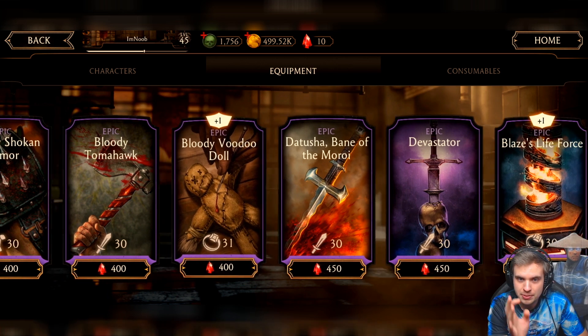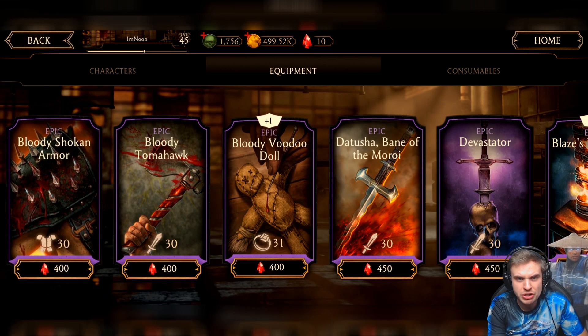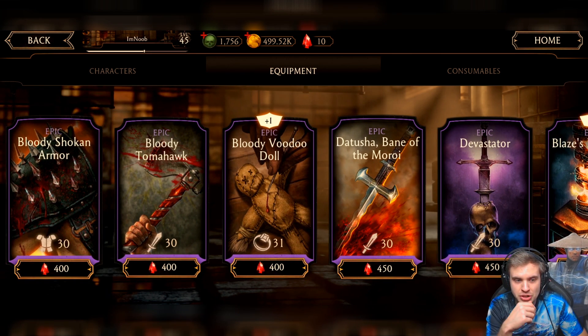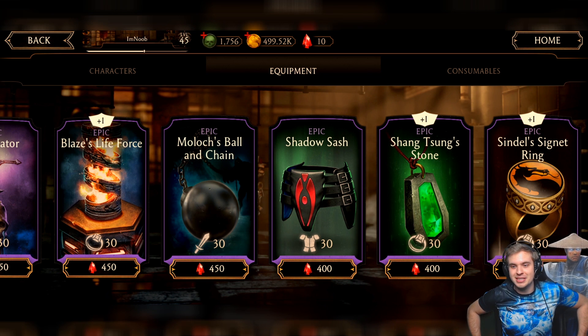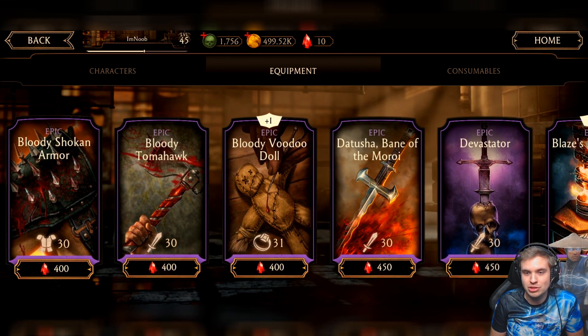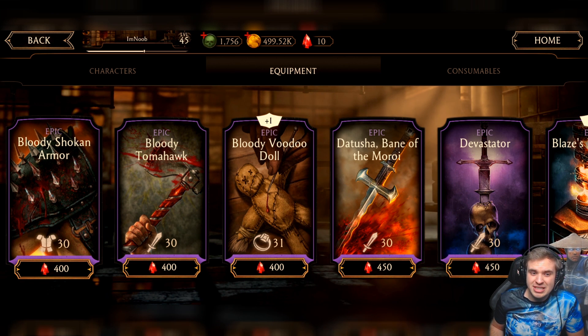So these are the pieces of gear you should invest in at the beginning of the game: Bloody Voodoo Doll, Blaze's Life Force, Shansung Stone, and Sindel's Signet Ring. I wouldn't invest in any weapons. Shokan Armor isn't terrible — it has 10% chance to reflect special attack damage — but it's far inferior to other pieces. I would probably work on Shokan Armor before any weapons though. I know I changed my mind a little since my last Faction Wars store video, but now I can see much more value in investing in certain accessories first, since most weapons are great at Fusion Zero anyway but most accessories are terrible at Fusion Zero.